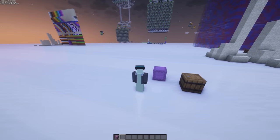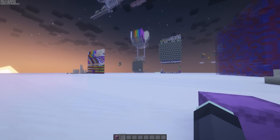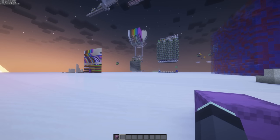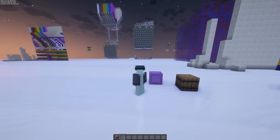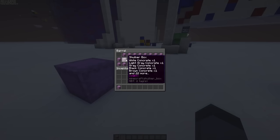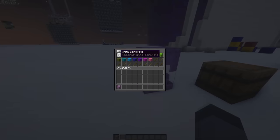But before we get into the details, let's start from the very beginning, and that's data storage. Because we can build this entire 3D printer, but without a way of telling it exactly what to print, we're not going to be able to make anything. So the way we'll do that is we'll store many, many barrels, each filled with a bunch of shulker boxes that'll each contain all of the items that will store our data.